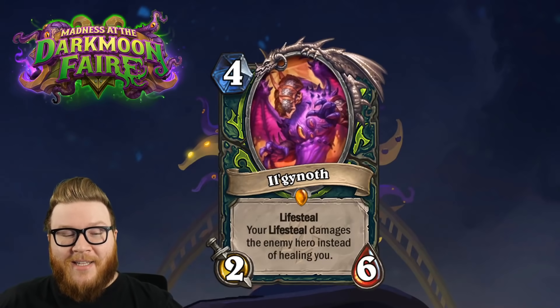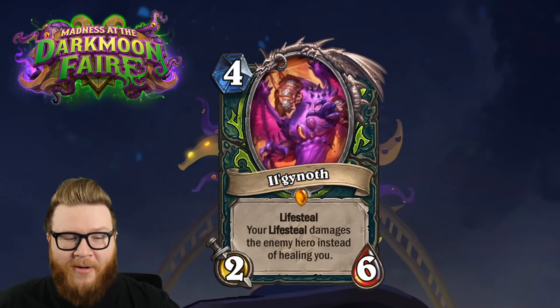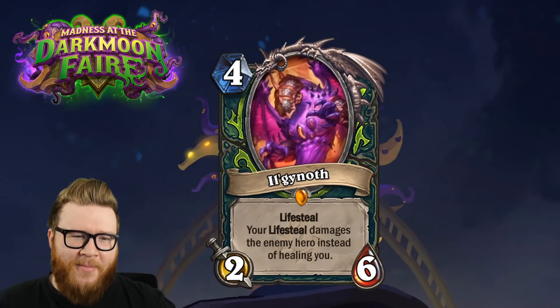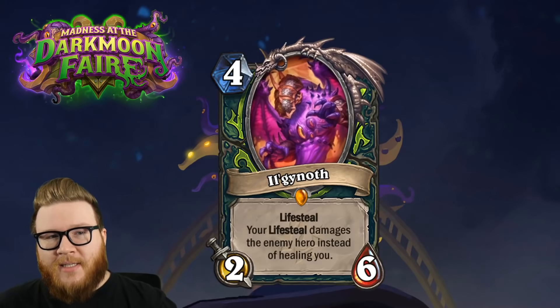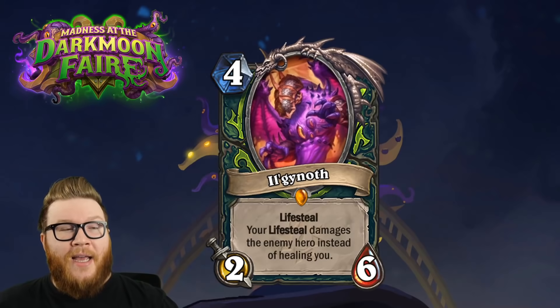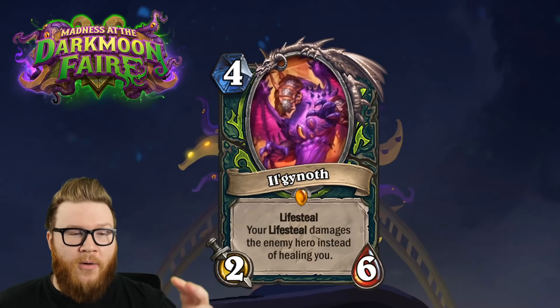Four mana 2/6 with Lifesteal, but your Lifesteal damages the enemy hero instead of healing you. So it takes something defensive and makes it hyper aggressive. Demon Hunter likes to go face, and at its base level, if it attacks the enemy face it deals two base damage, tries to heal you for two, but instead hits the opponent for an additional two - kind of making this a 4/6 when it attacks face.